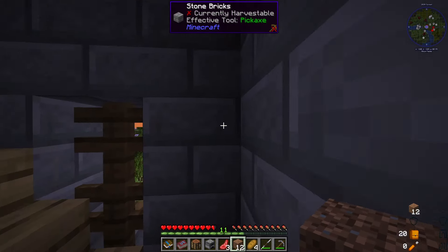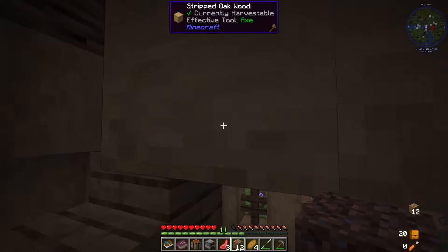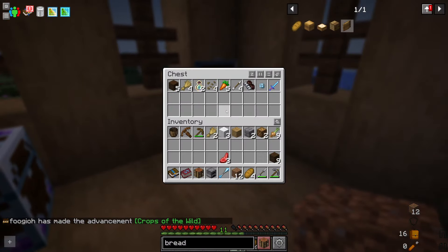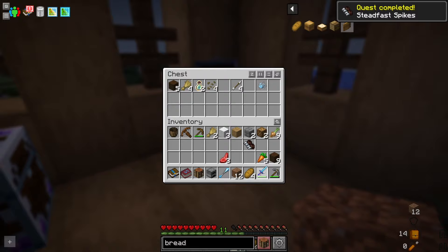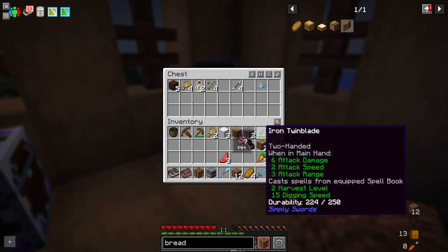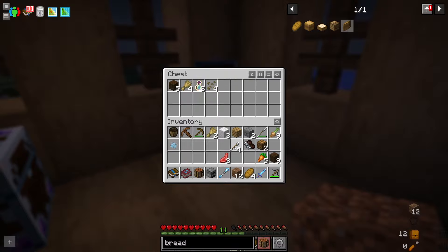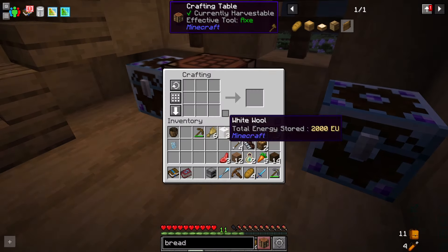Turns out I shouldn't have placed that because I can't mine it back up. Let's see what's in the rest of these chests up here - onions, a frost wand that could be useful, carrots, spikes, and a diamond sword. That's probably about six attack damage.